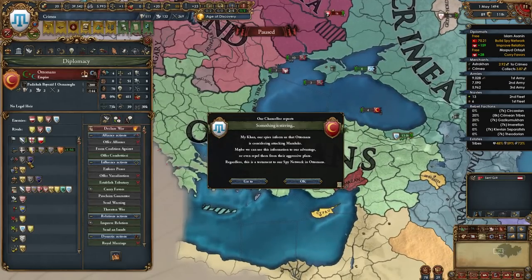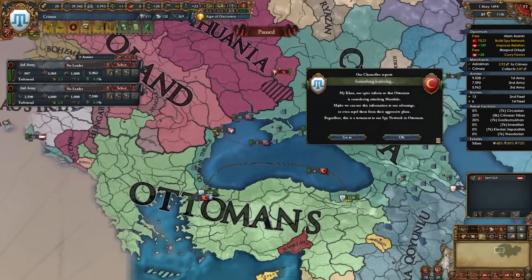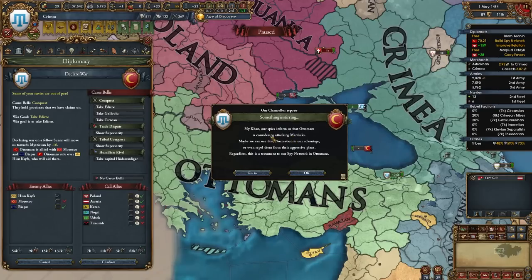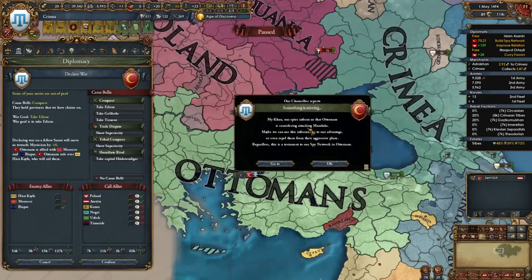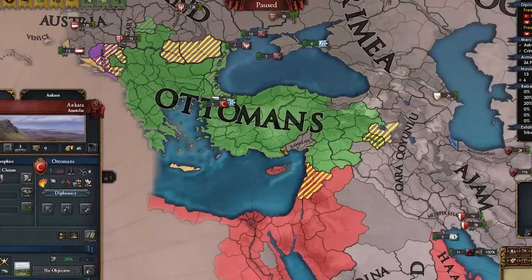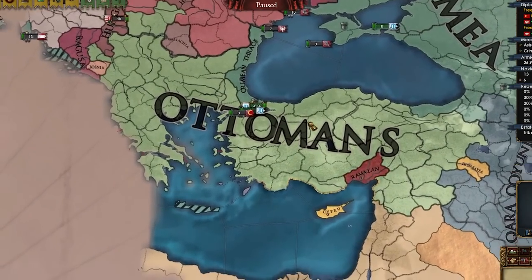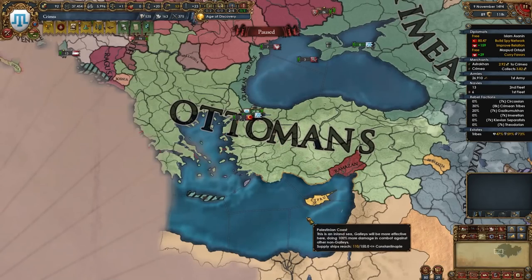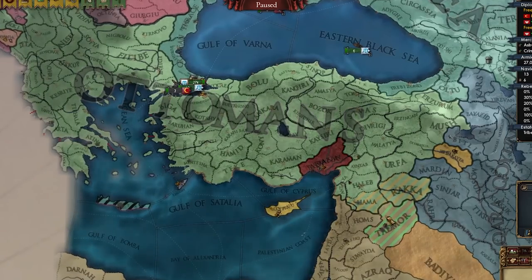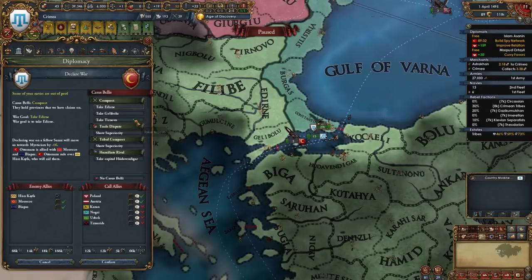My truce with the Ottomans is up and I was just moving my troops from here to Constantinople to declare on them — Poland and Austria would help me and Morocco wouldn't help the Ottomans. I just got a pop-up that they're preparing to fight the Mamluks again. So this is perfect. The Ottomans did declare on the Mamluks, which is awesome. I'm gonna wait a couple more months to make sure all their armies are focused down there, and then we're gonna do this.